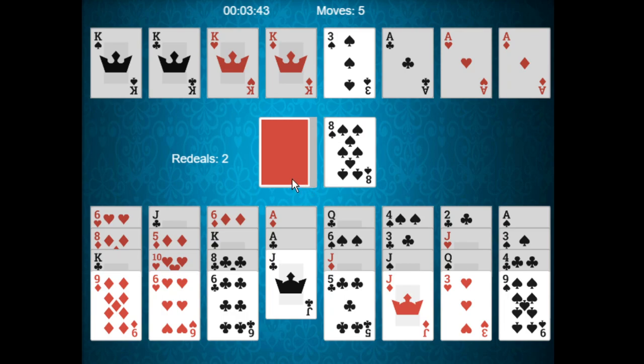We have the queen of spades, which is quite good. Now we can try to get the jack of spades, but that's going to be hard. We'll play the five of hearts here. If we play the six of hearts, we'd unlock the ten of hearts, but that's not really beneficial for us, so I'll hold off.